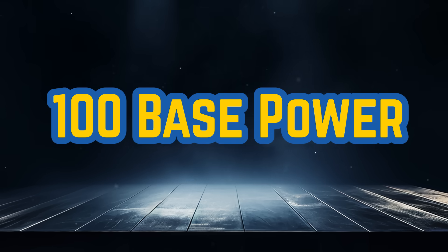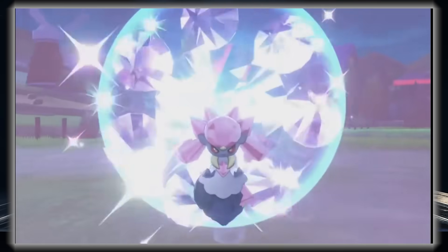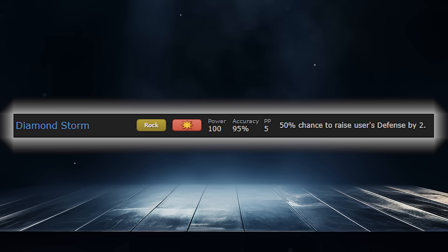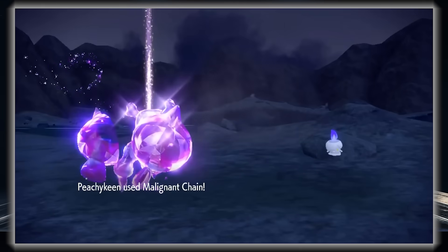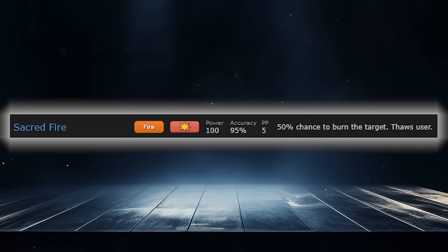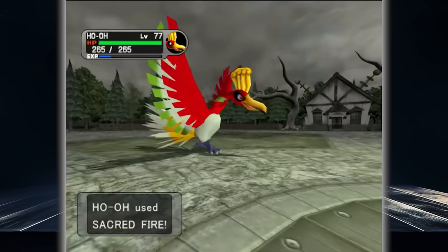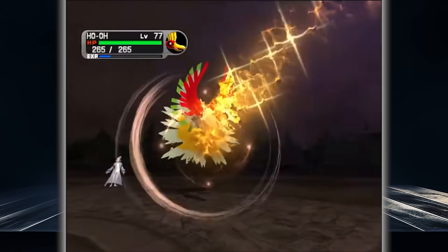100 base power and we are officially in the triple digits — real strong moves. Factors like accuracy and secondary effects are going to be even more important now. Earthquake comes to mind first, but there are a lot of great signature moves that have to beat it. Diamond Storm is pretty great with its high chance to boost Defense by 2 stages, and Malignant Chain synergizes with Pecharunt's ability very well. The top spot goes to Sacred Fire though — 95% accuracy, a 50% chance to burn the target, making you bulkier on the defensive side. It's a very hard move to switch into.